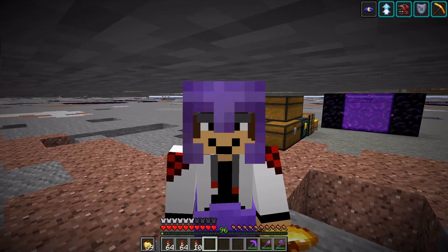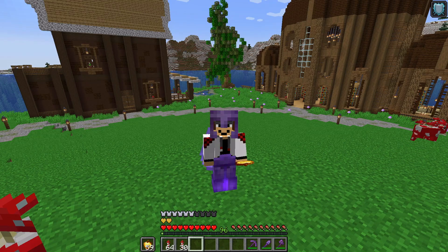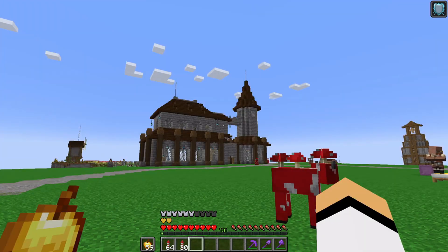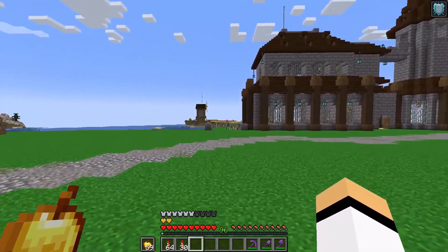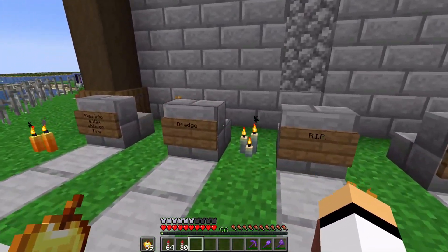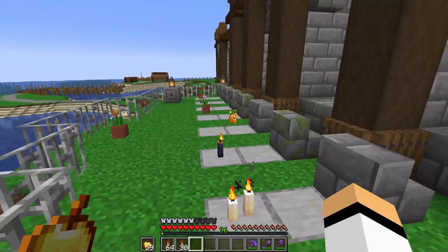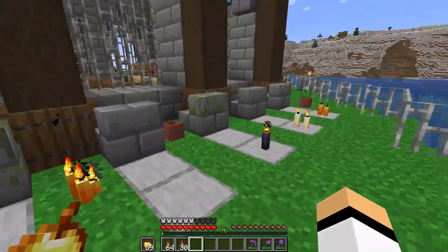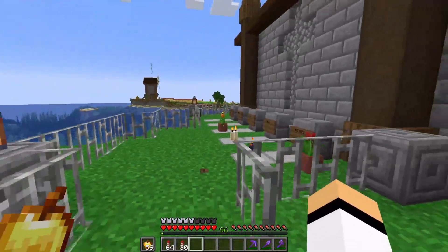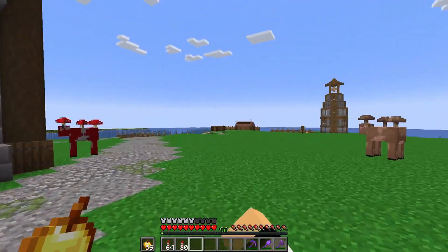Now let's go to our mushroom island village to take a look at what we built there this week. We built a library and the cartographer house last episode. In this episode I added the cemetery to the church. You can see we have some dead here — someone flew into one fire — and there are a few candles and flowers. It's a very simple cemetery but I like it.